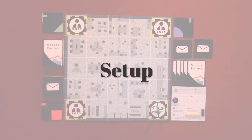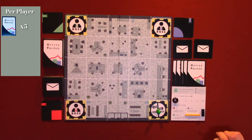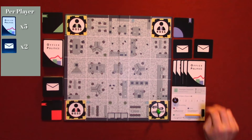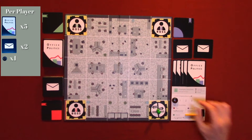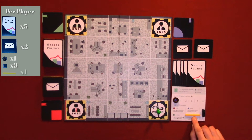So we're going to do the setup process. Each player gets five office politics cards, two project cards, an influence tracker, three work tokens, and a memo token.